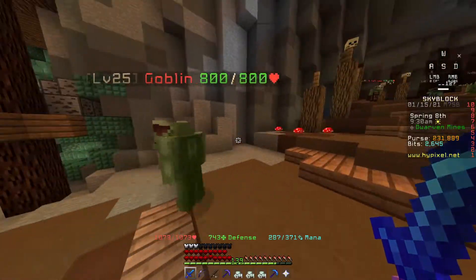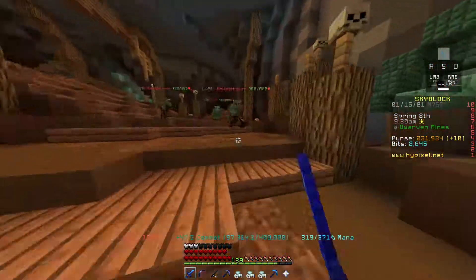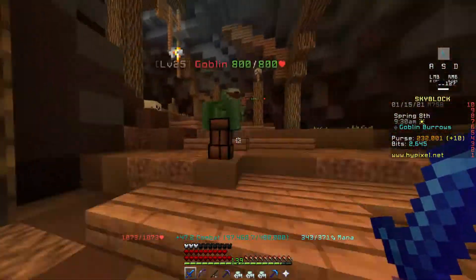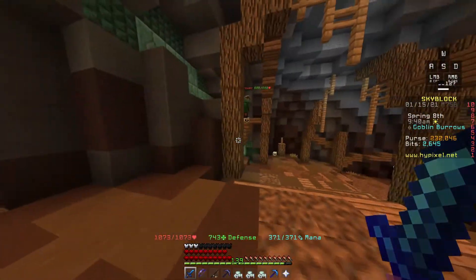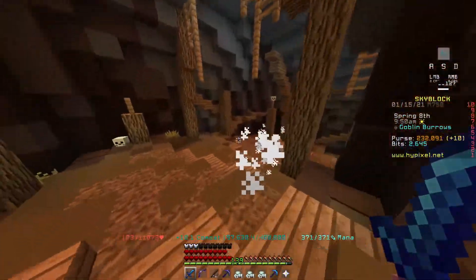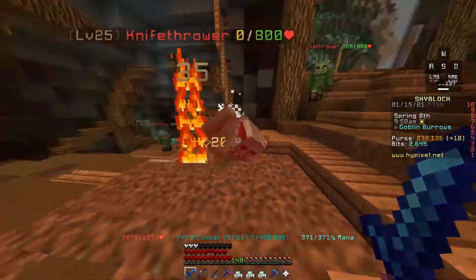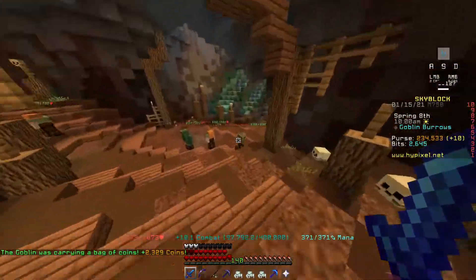The next new thing is the new goblin enemy type here. There are so many goblins, but they're not very strong — you can probably kill them pretty easily. There's also a new goblin armor that I think drops from them, though I'm not sure. Goblin eggs also drop from them — you throw them and there's a chance a golden goblin will spawn. You kill golden goblins mainly just for quests. I'm not sure if there are any other drops from it — it's still a very new update and there's not a lot of information out yet.